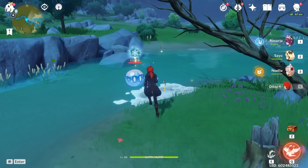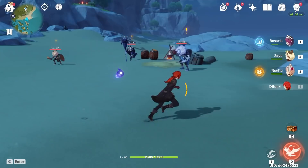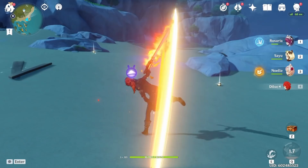Diluc has one of the most unique abilities in the game where you can tap his E three times for three separate different attacks. He also has a really cool ult that shoots out a screaming eagle that's able to hit things far away on the screen. It also infuses his weapon with pyro for a good amount of time, so you always have the pyro element when he attacks with normal attacks.